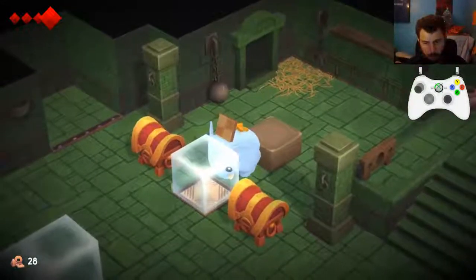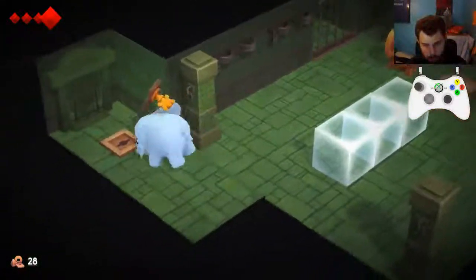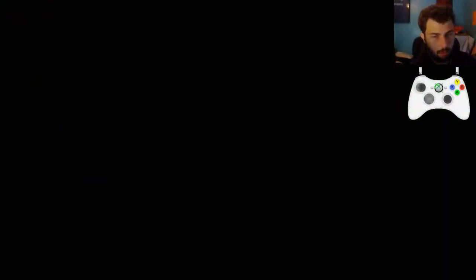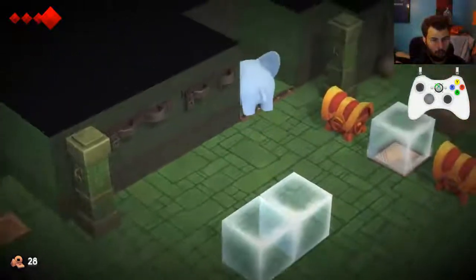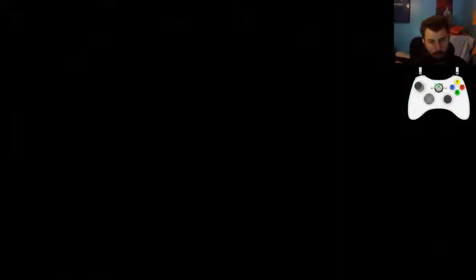This is a pretty easy room. There's supposed to be a key behind that fence right there. But because we brought a key into the room - there can only be one key in a room at a time - it does not spawn that one. So instead we have to use the key to get out of the room, then come back in to get the key, because we need the key to break stuff.